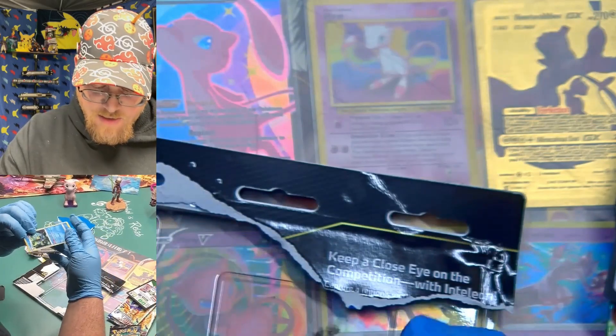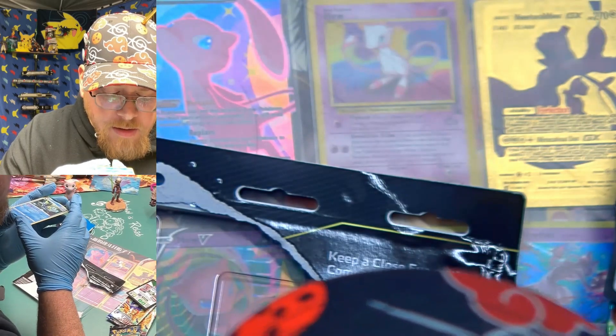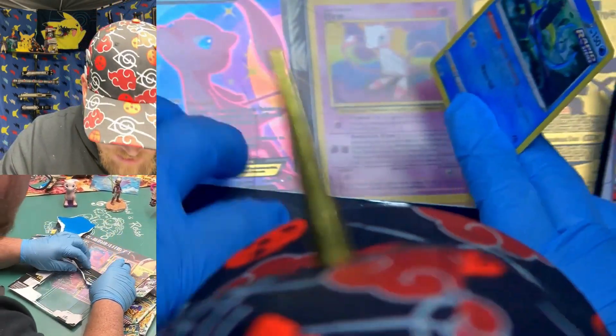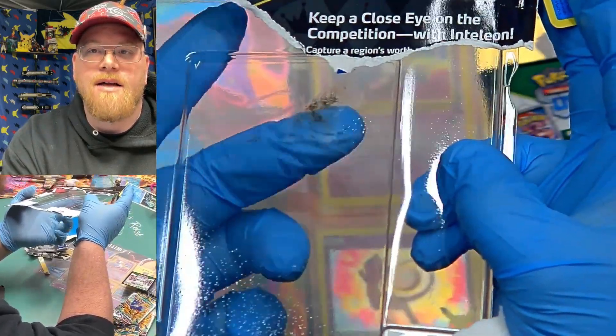The schmutz is definitely on the inside. Doesn't look like it got on the card — oh yeah, it did. It came off. There's some schmoo grease, greasy stuff, and it's on the inside, not the outside. That's crazy.